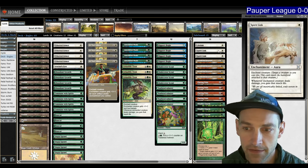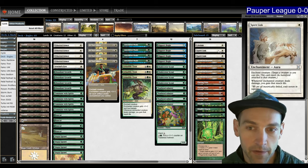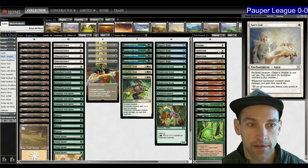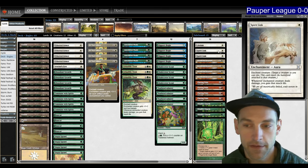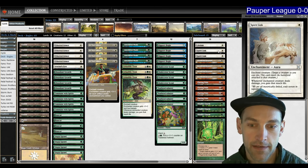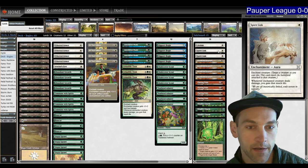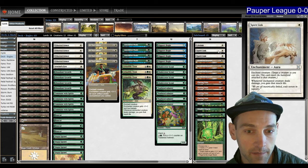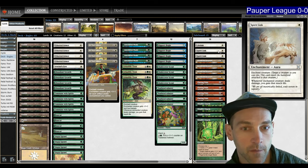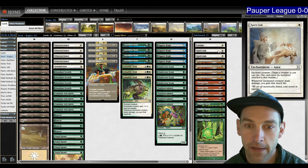Spirit Link says 'whenever enchanted creature deals damage, you gain that much life.' You can put it on an opponent's creature, and if you have two on your creature you gain that life twice because there will be two triggers. I'm definitely interested to see how Bogles performs. I haven't played it very much, but after talking with Inahara on Pondering Popper — which you can check out in the description below — we discussed the deck and there are some interesting decisions to be made.